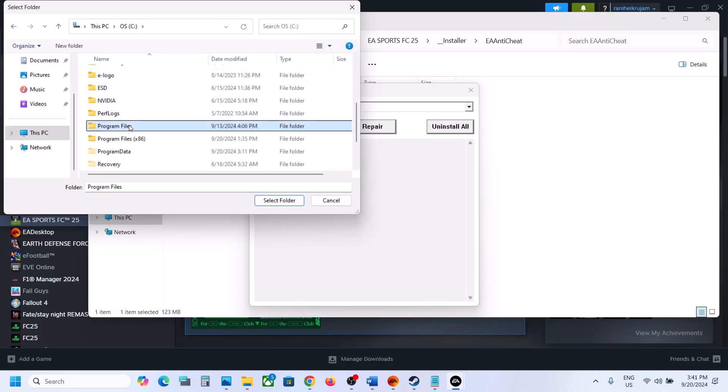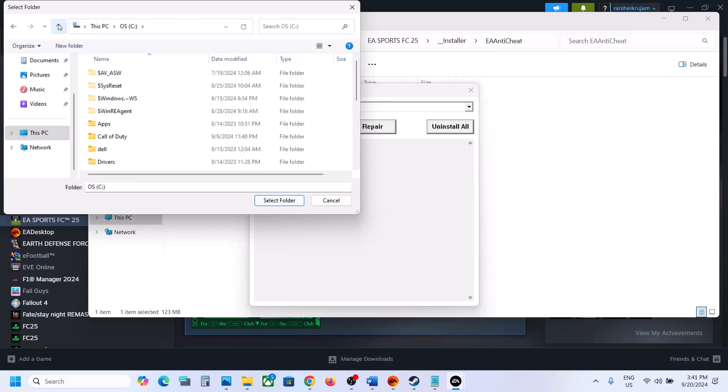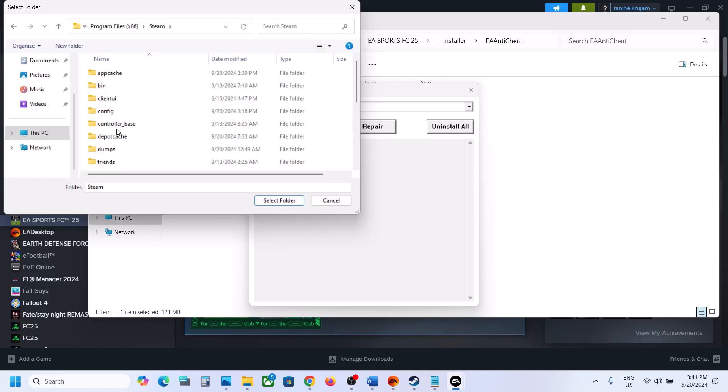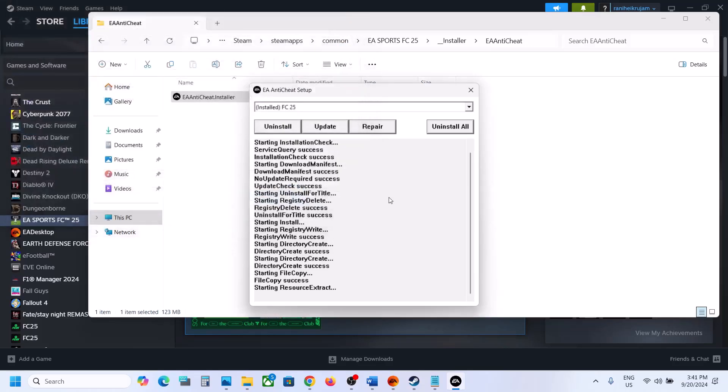If you have the game on EA app, open Program Files and then open EA Games. Select the game folder and click on Select Folder. If you have the game on Steam, open Program Files, then the Steam folder, then SteamApps, then Common. Select the game folder, click Select Folder, and let the repair complete. Once you see the install success message, launch the game and check.